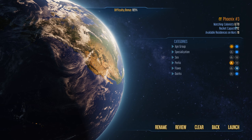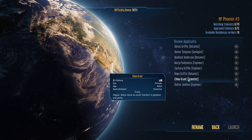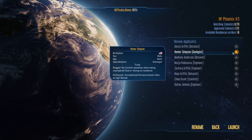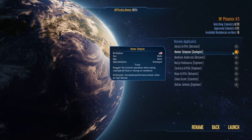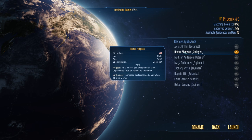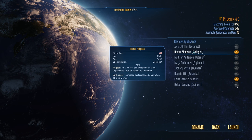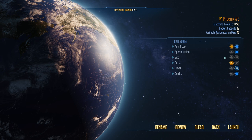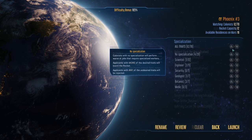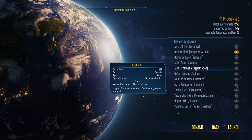Passenger rockets - currently only eight colonists match our initial description of having only specializations. A lot of them are botanists - we have enough botanists at the moment. We could really use another scientist. We're definitely going to take Homer Simpson - wow, how did that happen? Are these randomly generated names? If they are, that is impressive! How about Chloe Grant - we'll take her too as a scientist. Now let's turn off the specialization filter so we have another 12 colonists to look at.